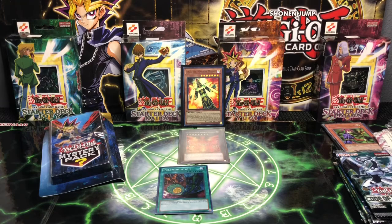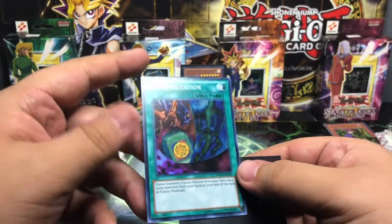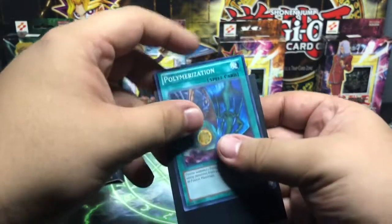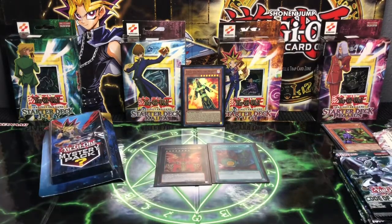Maybe it's you guys — you guys just send me those good vibes, the heart of the cards. That is such awesome. You know, it's very awesome that I can pull these cards for you guys to see. I'm going to go ahead and sleeve up this card right away — such an awesome pull. I'll put them side by side. Awesome. Thank you Yugi.